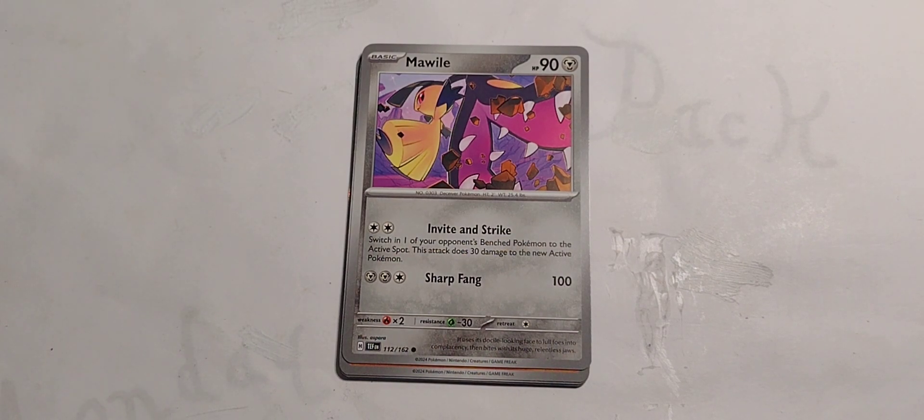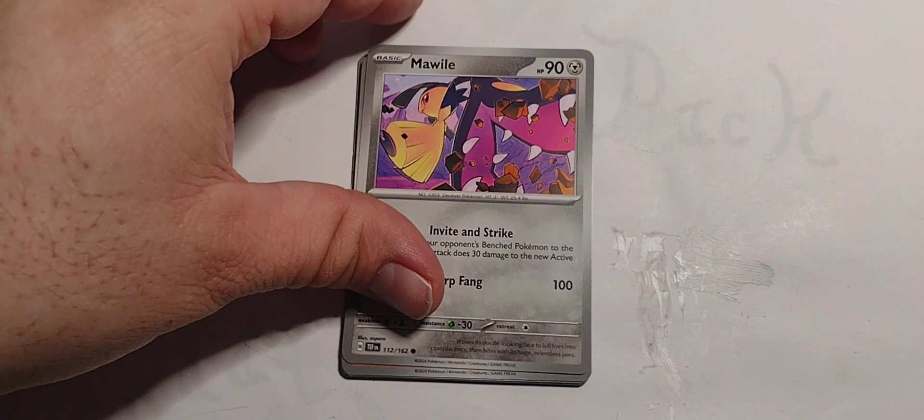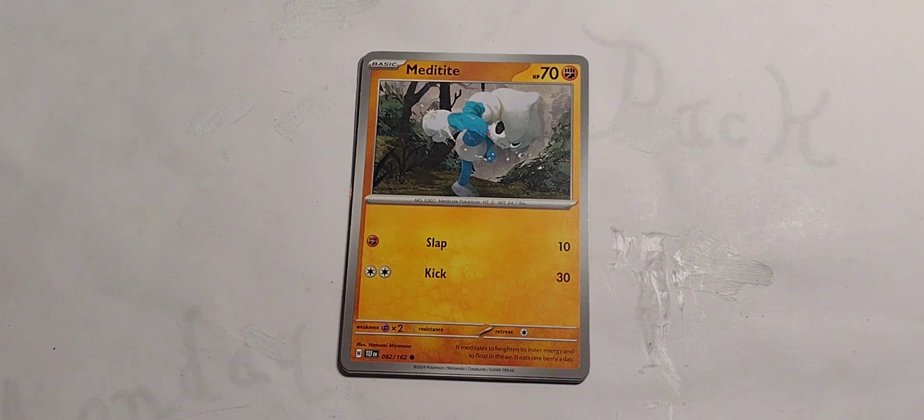Mawile! 90 hit points, metal type. 2 colorless — Invite and Strike: switch in one of your opponent's bench Pokemon to the active spot, this attack does 30 damage to the new active Pokemon. Damn. 2 metal, 1 colorless — Sharp Fang for 100. Ouch. She goes chomp chomp.